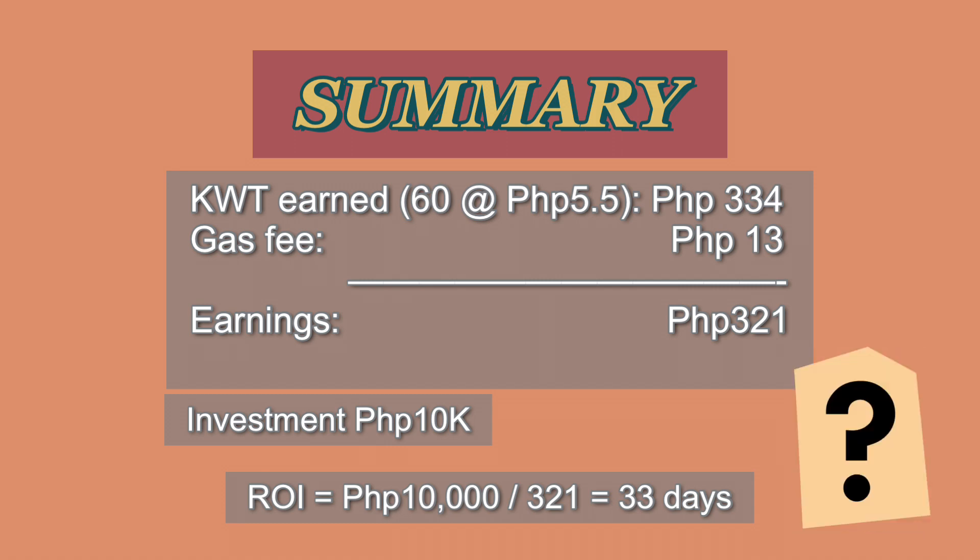Okay, so, sa summary: magkano yung KWT na na-earn natin? Meron tayong 60 at around 5.5 pesos, roughly, nasa 334 pesos yung kinita natin. And, ano yung ginastos natin? Yung gas fee natin is 13. So, yung earnings natin, 321. Pero, yung ininvest ko dito ay 10,000 pesos. So, para maka-ROI, 10,000 divided by 321 equals 33 days. So, halos isang buwan or more than 1 month - 1 month and 2 or 3 days before mabawi yung puhunan.